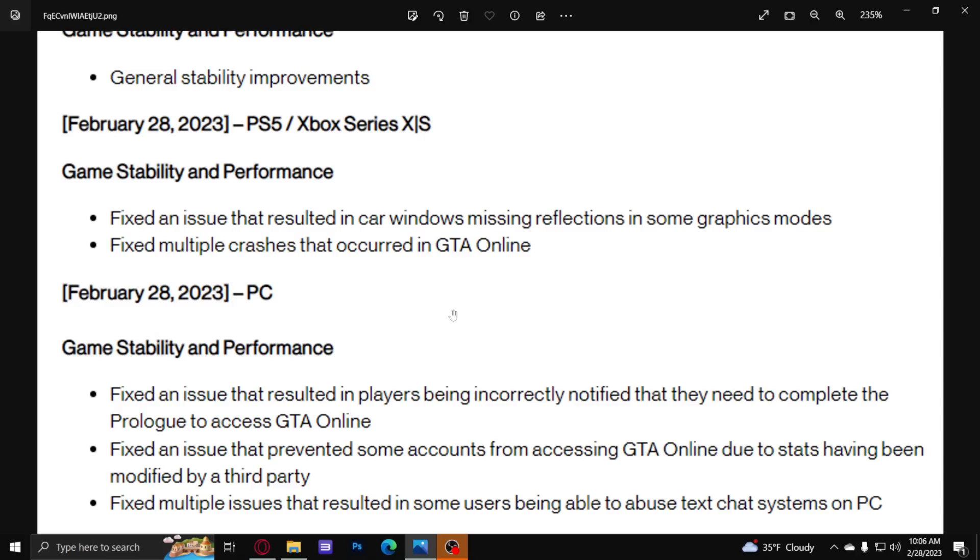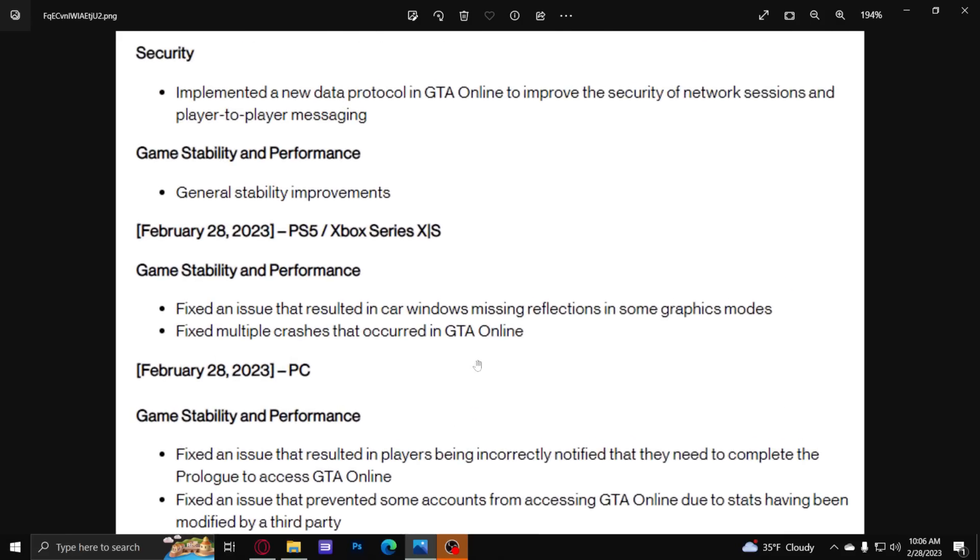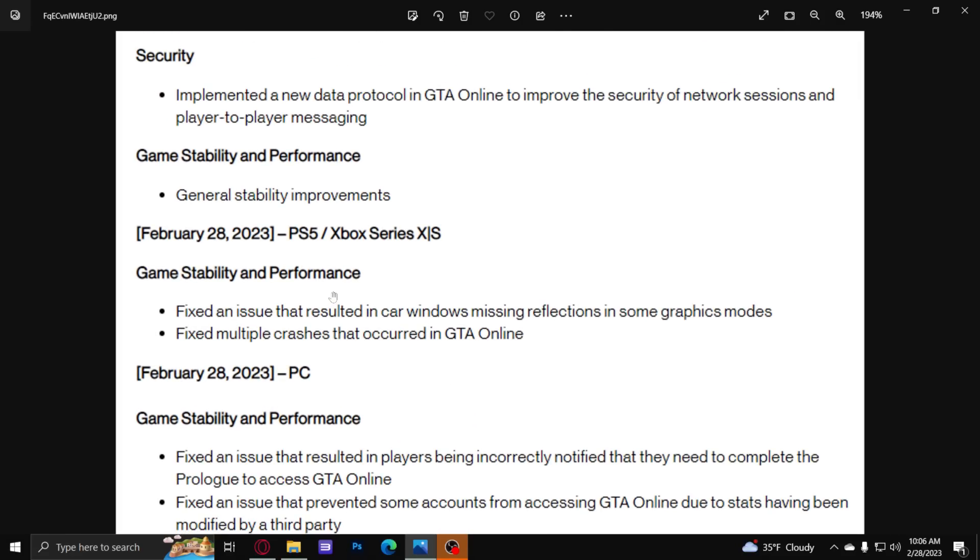Moving down — February 28th — this next section is just going to be for PC performance. For the stability and performance part: fixed an issue that resulted in windows missing reflections from some graphics mods, depending on which graphics mode option you were choosing — there are three different options on PlayStation 5. And they also fixed multiple crashes that occurred while playing GTA. If you've ever had your game just crash on you, hopefully they've fixed some of that stuff.